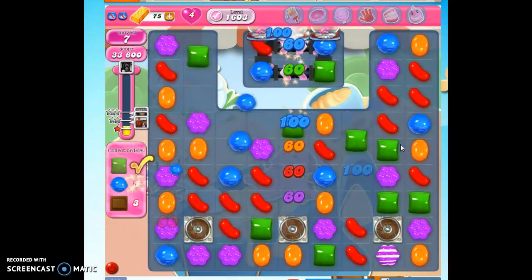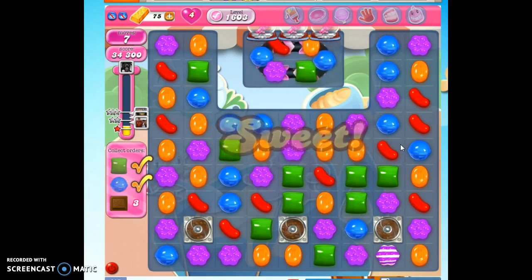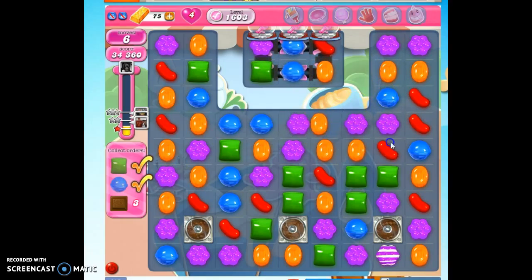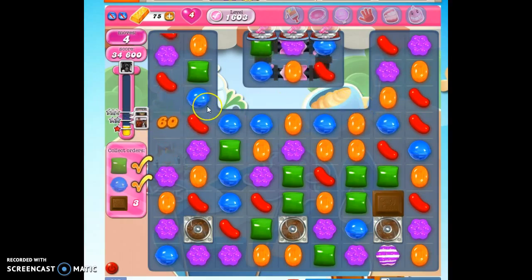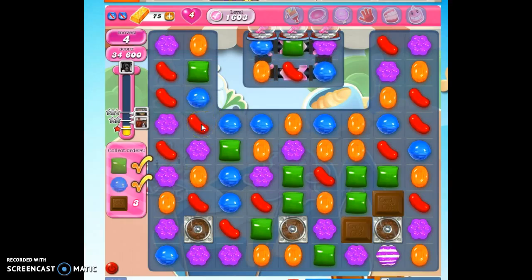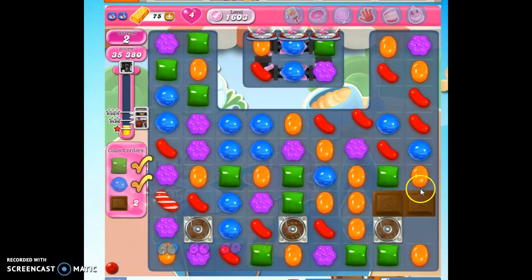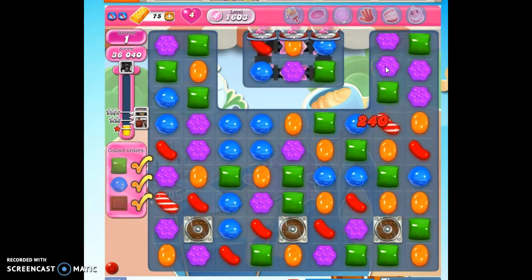So here I'm working on collecting those orders of the colors, and I still have seven moves to allow three chocolate to accumulate. So I'm going to stay up here. Chocolate. Chocolate. Now I can work on taking all of this out — I think I can get there. And that's how we beat level 1603.